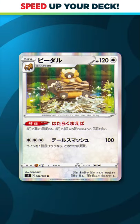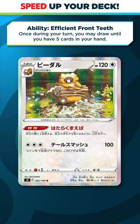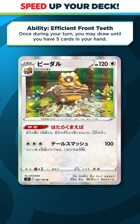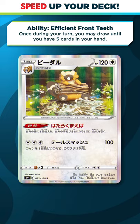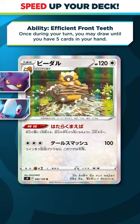The second one is a brand new Bi-Barrel with a fantastic ability that lets you draw cards until you have five in your hand. This is going to be great for decks that don't want to play multi-prize Pokemon like Crobat or Lumineon, while still being able to dig through their deck like crazy with these abilities.